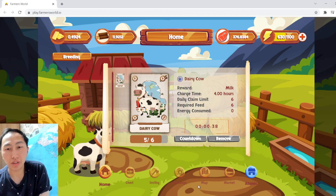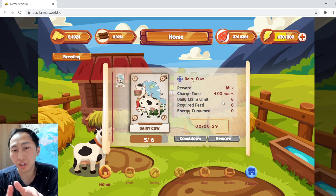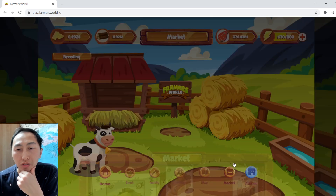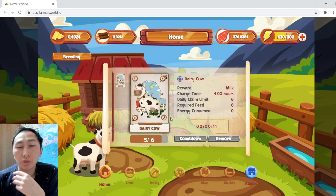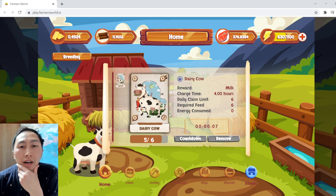After doing six claims, which takes four hours every claim, you're going to wait four hours each time — a total of 24 hours. So every day you can collect one milk, and it costs one barley per claim. I've been buying barley on the market for 55 gold, so six barley is about 330 gold altogether. In order to be profitable, you need to exceed 330 gold.